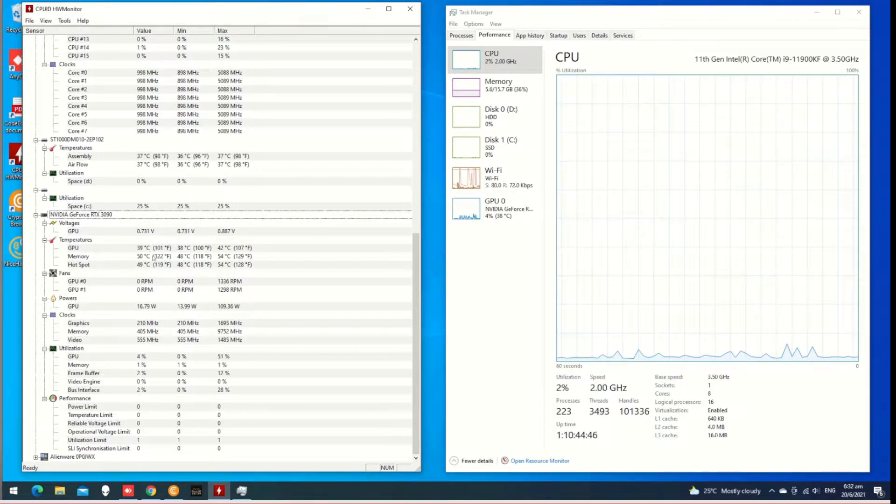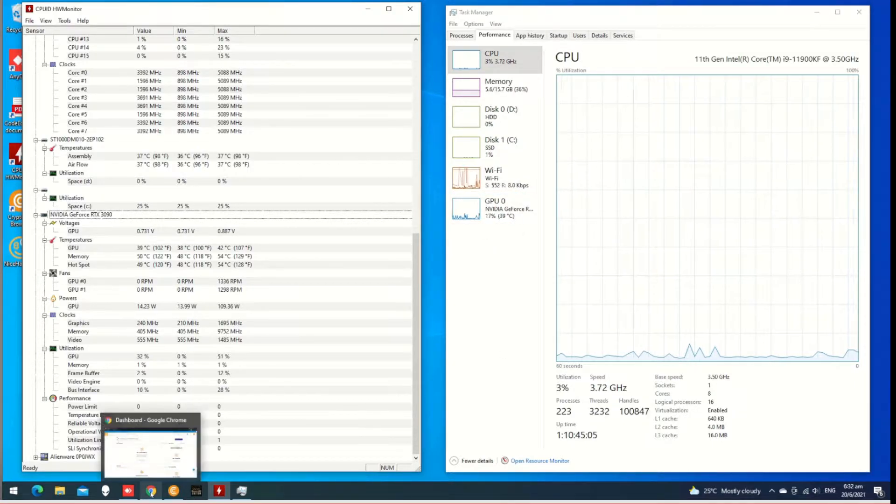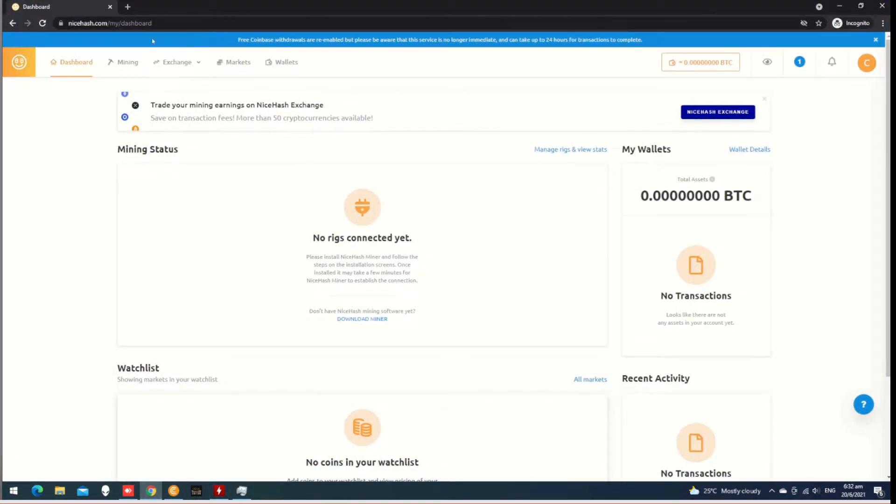The graphics temperature is very low. I will show you the video recording. The CPU and the GPU are in the 390. The software has NiceHash. You can use the RAM and the GPU to run the CPU.